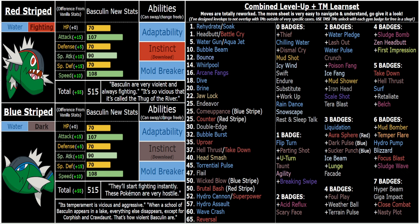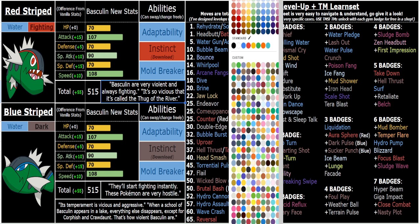Via TM, Water/Dark and Water/Fighting are both great offensive dual combos. I wouldn't worry about which one is better or worse — it's just not that deep. Whatever one you get is the one you get. You can't even pick with the White Stripe, which is the one that evolves if you like Basculegion more, which I'm sure most of you do. Most people don't give a fuck about Basculegion, but personally I think he's cool.